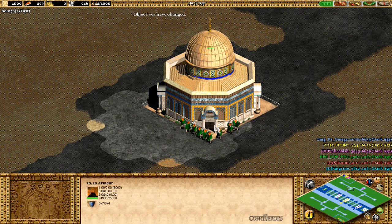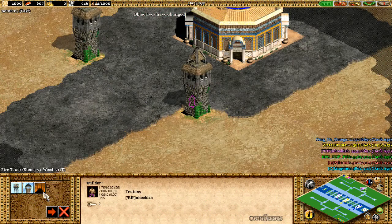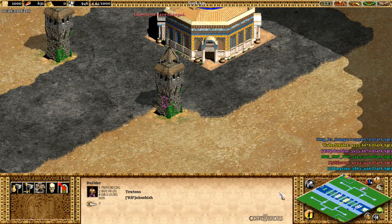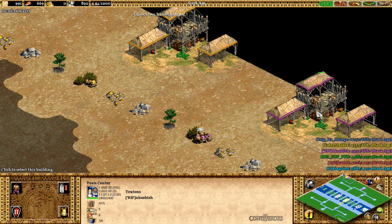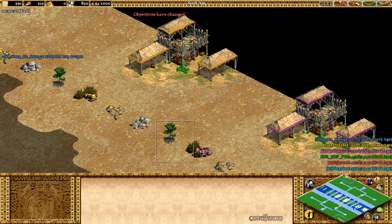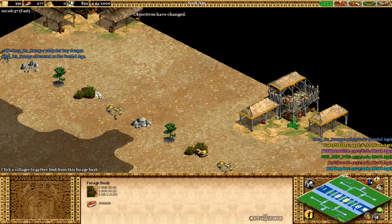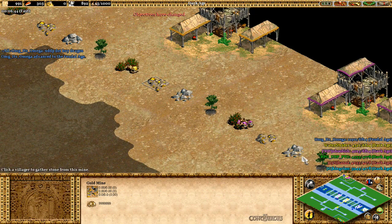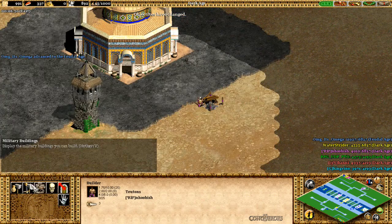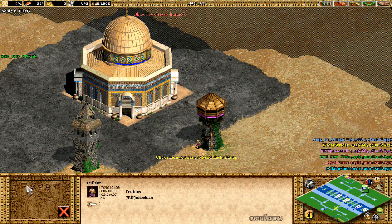Green is not making a smart move - attacking the strongest wonder with the highest armor. That's not a good idea. So first off, when you defend, you go forage the berries, get food, get more villagers. But you can also mine gold, wood, and stone because you will need them. The gold is for buying units at the store, and wood and stone are for defensive purposes.